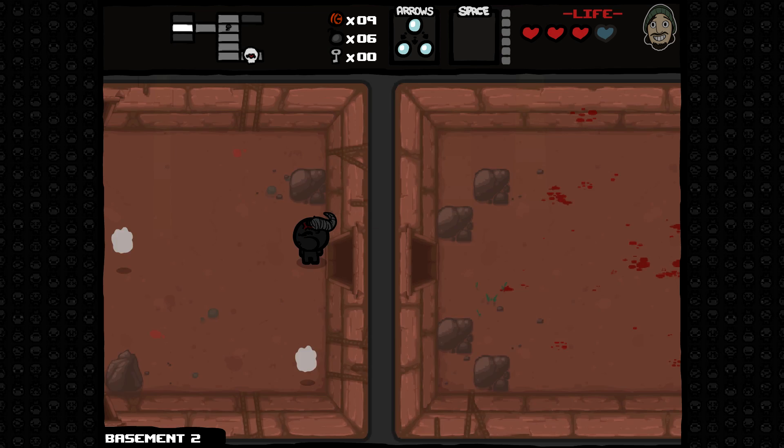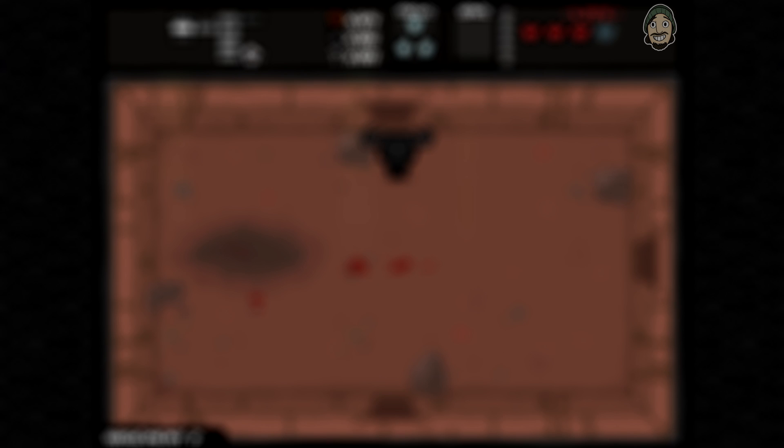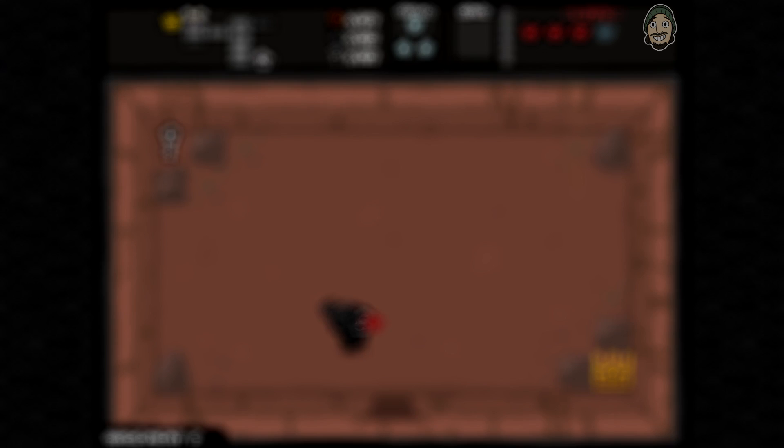There are a number of factors that influence whether a Devil Room will spawn naturally on a floor, and it is these factors that people often have trouble figuring out. First and foremost, there are a few floors where a Devil Room cannot naturally appear: Basement One, Sheol, the Cathedral, and the Chest. Basically, the Devil Room won't spawn on the first floor of a run, and won't spawn past the Womb.